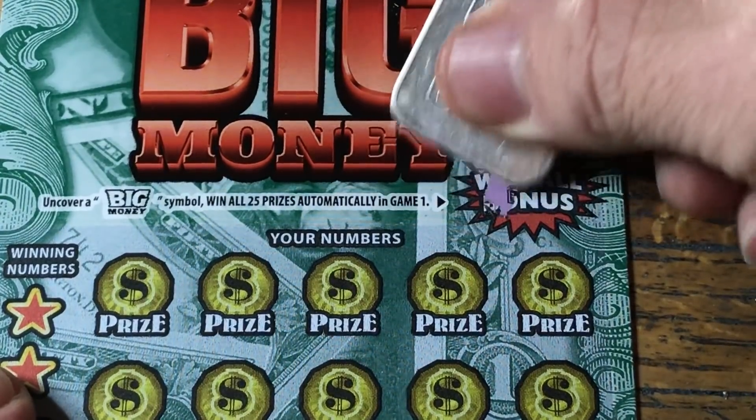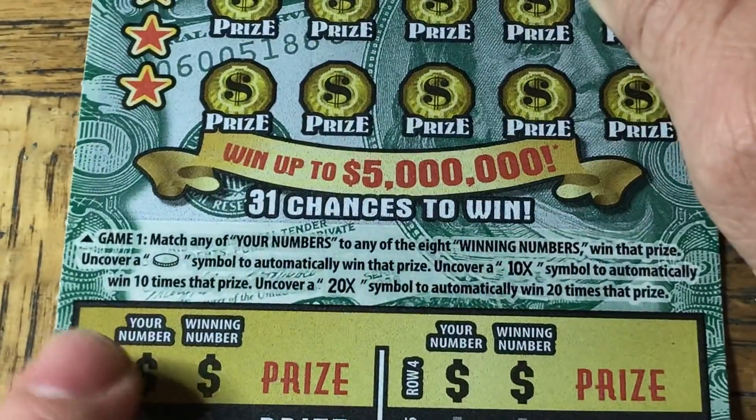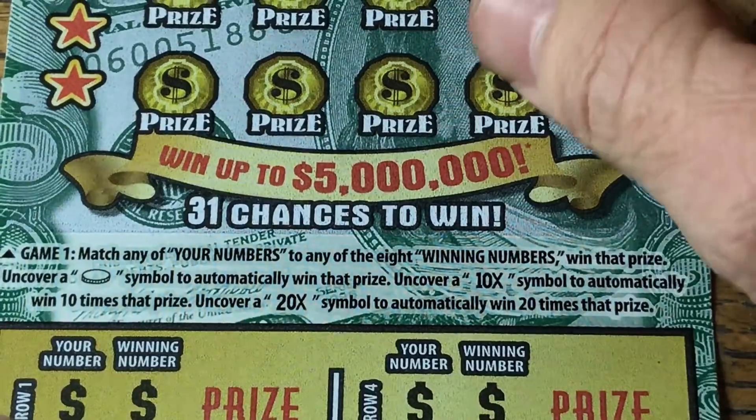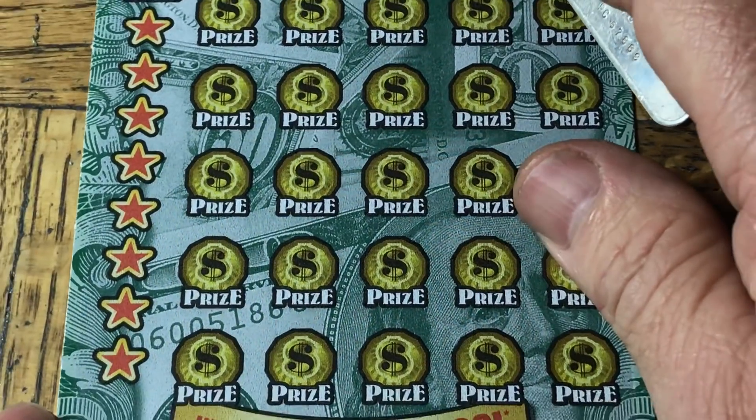Let's see if it's under there — any hiding? No. For the main part, find a match. We could find a coin for an automatic win, or we could find a 10x or 20x multiplier. Let's adjust and get this in focus so you can see what I'm doing.